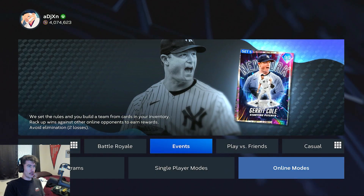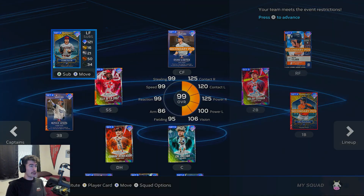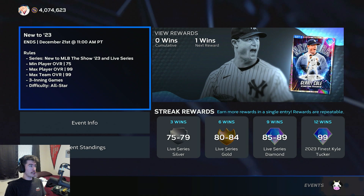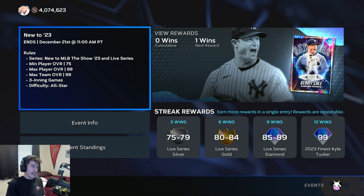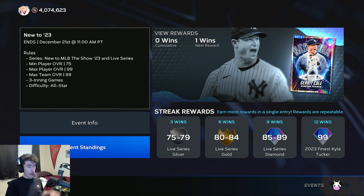Let's start with the new event — it's the new 223 event. You're able to use any card series that is new to MLB The Show 23 as well as live series cards. Max team overall is 99, just like usual. Three-inning games on All-Star difficulty, and we can see there is a new 12-win reward: Finest Kyle Tucker.